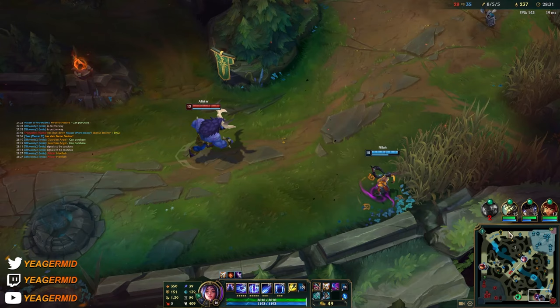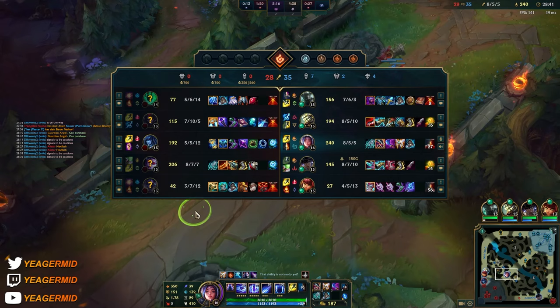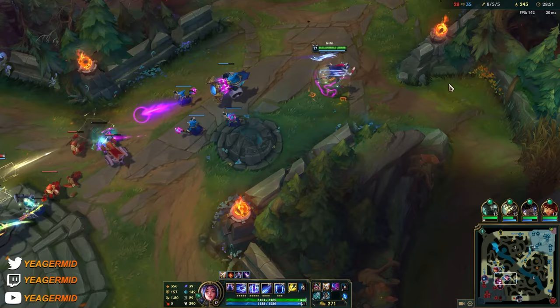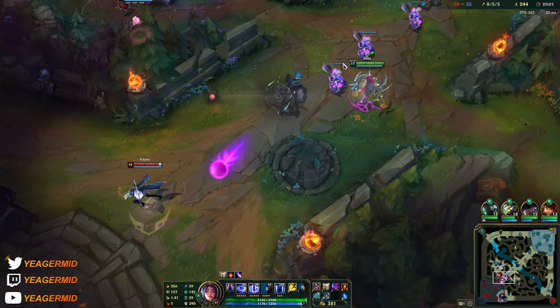He really wants the AD carry. I have to push this fast before they get collapsed on topside. Mordekaiser has no TP, so I don't think we're getting much here. Just master chain CC — and QSS honestly makes you so squishy, so that's why I don't like to build it.